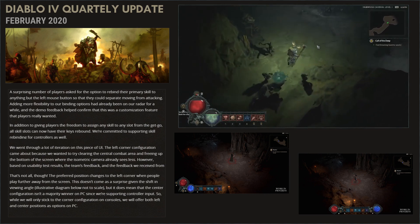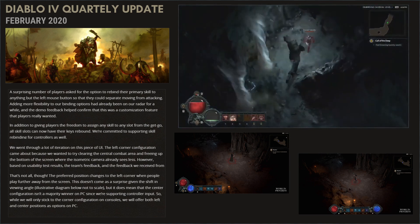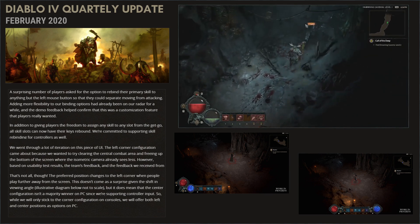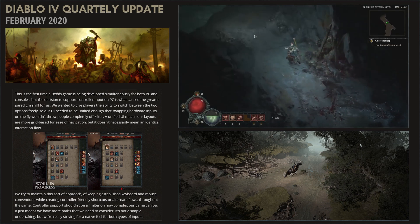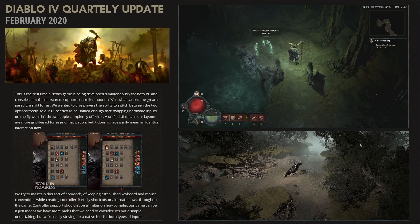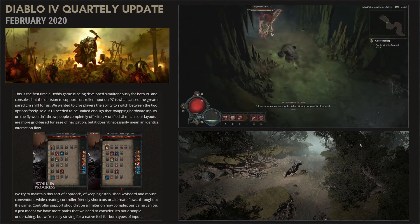They are working more on action bar position. In the Blizzcon demo you could see the left-position variant. Now they are going to move the default position of the action bar back to the bottom center for PC players. This decision is based on usability test results and feedback. They will keep the corner configuration on console and offer both left and center positions as options on PC. This is the first time a Diablo game is being developed simultaneously for both PC and consoles, and they decided to support controllers on PC too. They wanted players to switch between the two options freely, so the UI needed to be unified enough with more grid-based layouts. But they claim controller support shouldn't limit how complex the game can be, though I think most people are afraid this console development will negatively affect the game. I just hope everything is going to be fine.